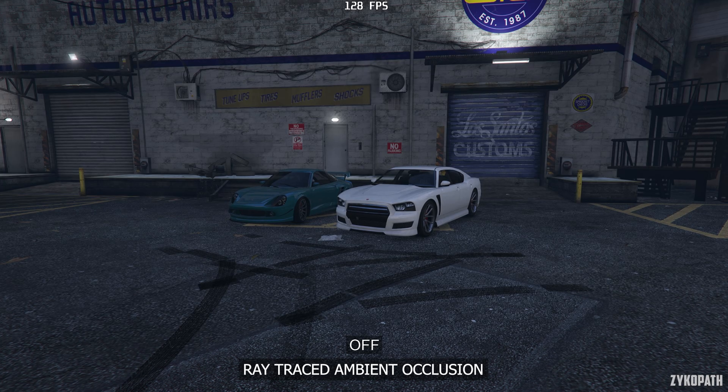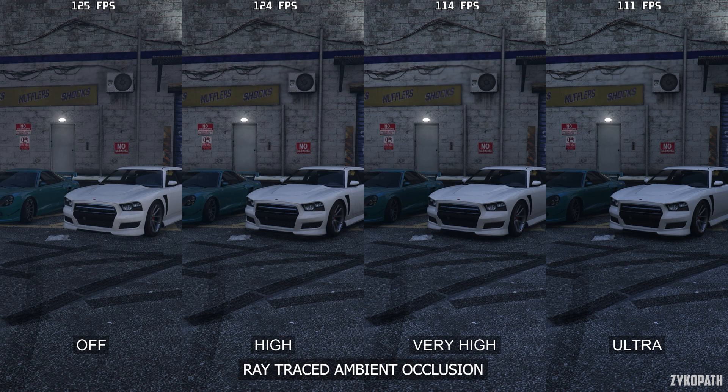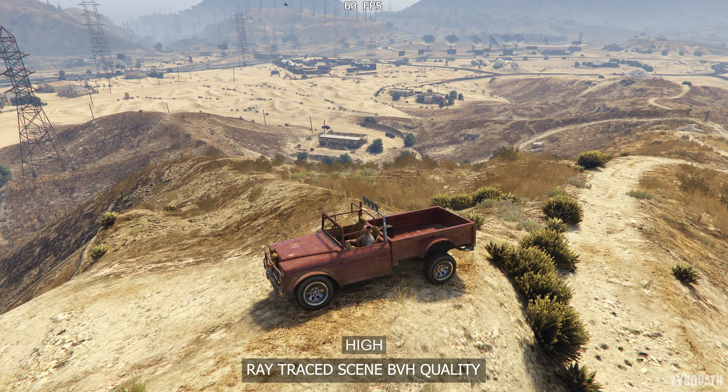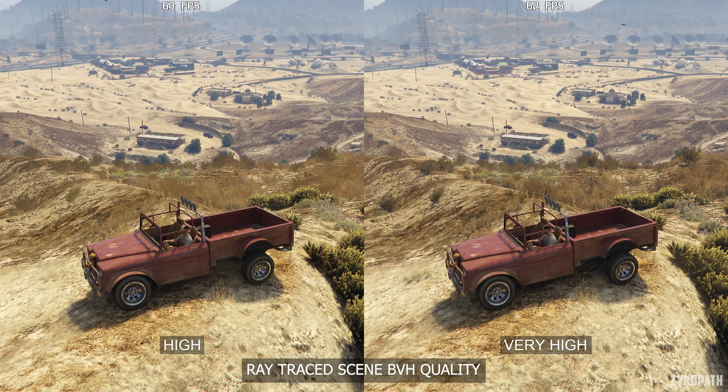I was pleasantly surprised to see that ray traced ambient occlusion in this game has a positively large improvement to image quality. It adds more depth to areas where standard ambient occlusion wasn't capable of reaching. GPU performance-wise, using high barely decreases performance, while very high and ultra noticeably lower it. The ray tracing scene BVH quality setting increases the quantity of objects included in ray traced reflections, shadows, and lighting. But in my testing, I only found that shadows had a noticeable difference with this setting, and it has a negligible performance impact. So use very high if you are using ray tracing.